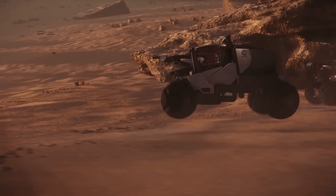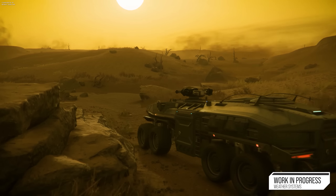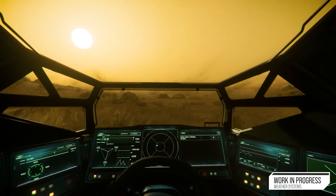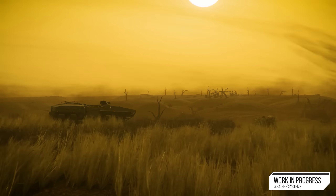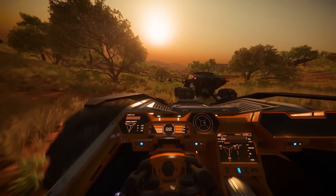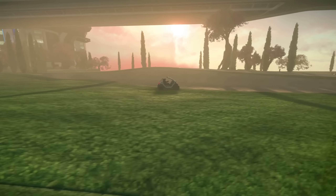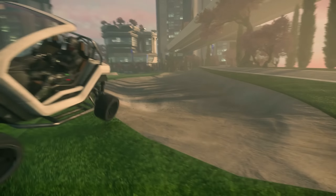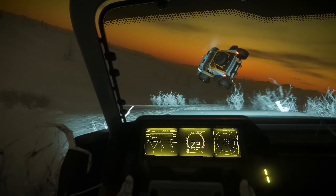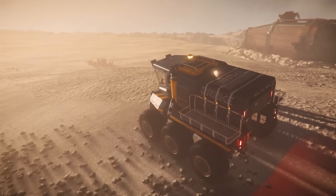Star Citizen have revealed the Tumbril Storm, a new concept vehicle. We're going to be talking about that — it's on sale and already in production — but we're also going to be going over the RSI Lynx rover, which is now available in-game. Cloud Imperium have said there will be more reasons to use ground vehicles in Star Citizen in the future, with dangerous weather and environmental hazards that will prevent or discourage ship flight in certain areas and encourage ground vehicle usage. Ground vehicles add depth to missions, exploration, and gameplay opportunities.